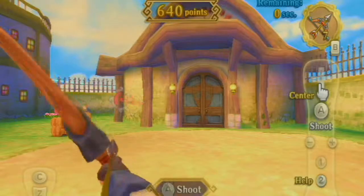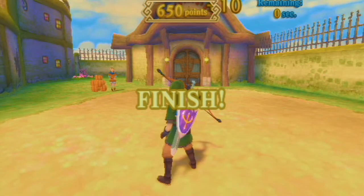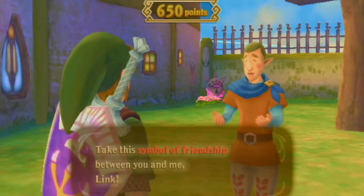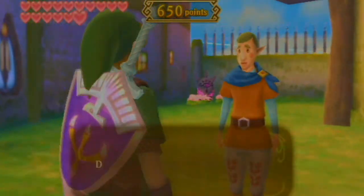I'm gonna shoot Fludge right here, fucker. If you want to keep trying to get a higher score, it's all for you, but it's not really necessary at all — it's just for heart pieces. So that's pretty much it guys. Fludge here is just gonna start gushing over us and then give us a heart piece, and there we go. That's it.